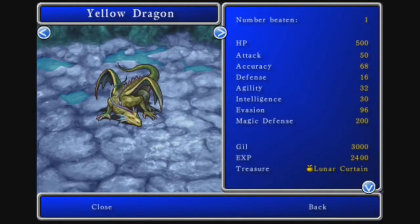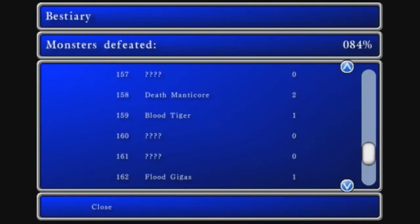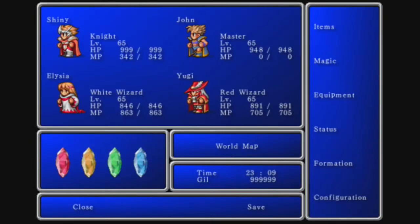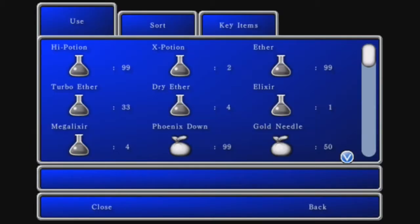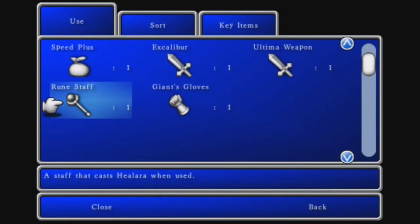There's a couple enemies. First off, there's a Yellow Dragon here which we fought off screen, and then a Blood Tiger. So we got those two enemies off screen. Now the reason why is because I actually went to the Whisper Wind Cove again. I made it all the way to floor 20 and I got another Rune Stab. It's recommended to get two, but I'm going with just one into the Lifespring Grotto.